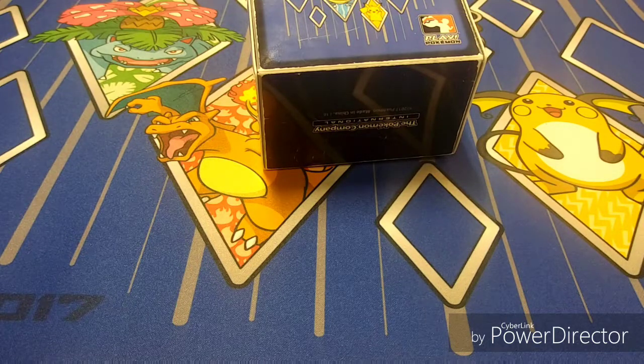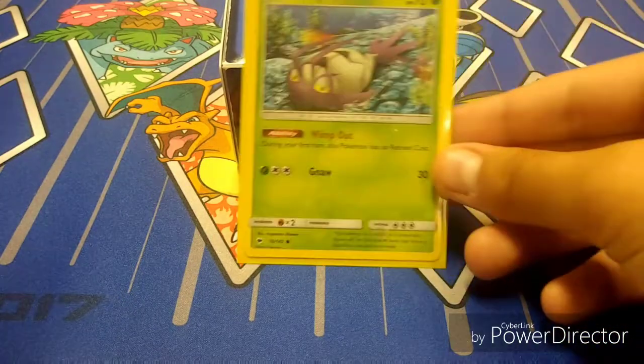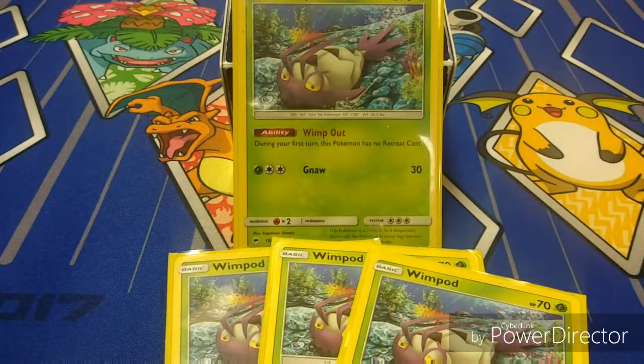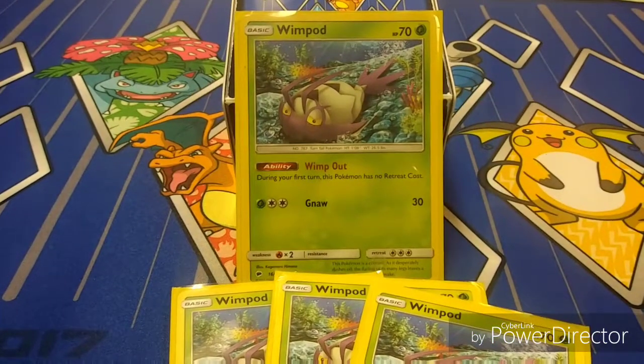As you guys can see, there's this little box right here — this is just to prop the cards up and it kind of matches the mat. Playing four copies of the Burning Shadows Wimpod. It has 70 HP. Let me get the camera up really quick.